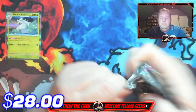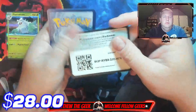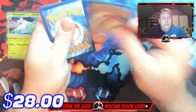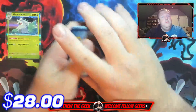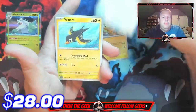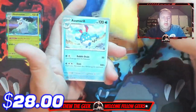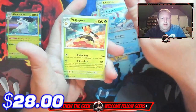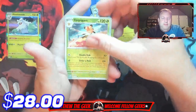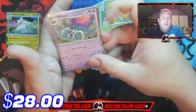Another Paldea Evolved here. There's your energy — oh, Fire Energy, maybe we've got something good. Pikachu, Slakoth, Wattrel, Fuecoco, Kilowattrel, Esmeraldo, Vespiquen reverse holo, Vespiquen reverse holo, Pikachu, and a holographic Raichu.